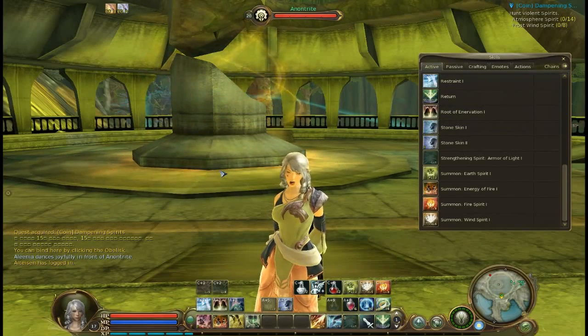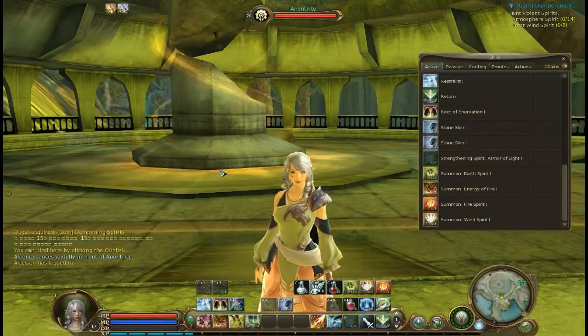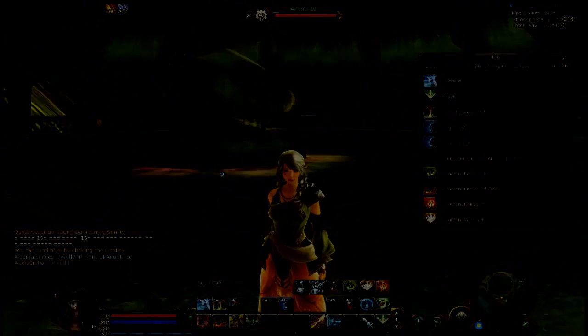If you wish to remove an icon, simply hold the left mouse button, drag it off the bar, and release. This concludes the Aon tutorial regarding skills.